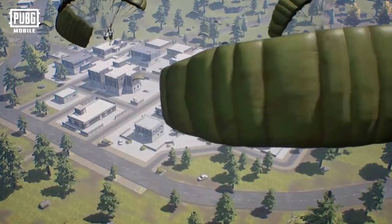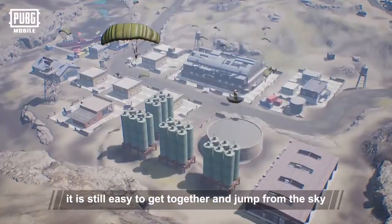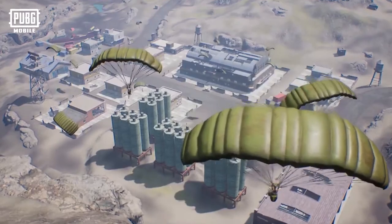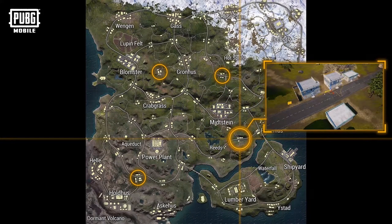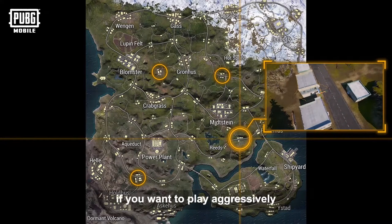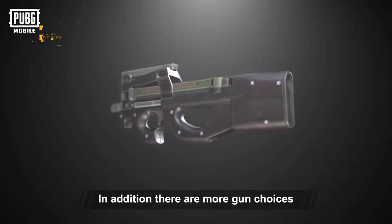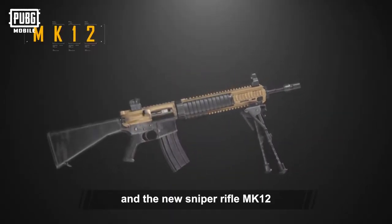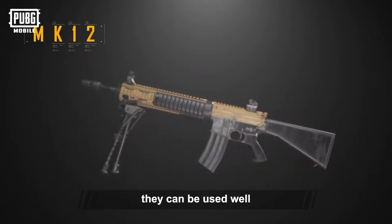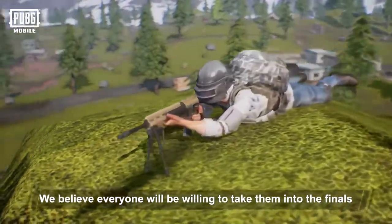Although the number of people is small, if there are very few resource points, it is still easy to get together and jump from the sky. Therefore, we have significantly increased the medium-sized wild spots so that you can decide if you want to play aggressively or stealthily. In addition, there are more gun choices. Livik has added the submachine gun P90 and the new sniper rifle MK-12. We believe everyone will be willing to take them into the finals.